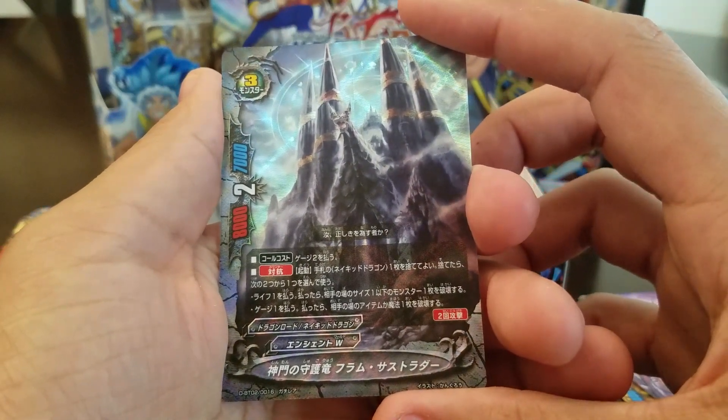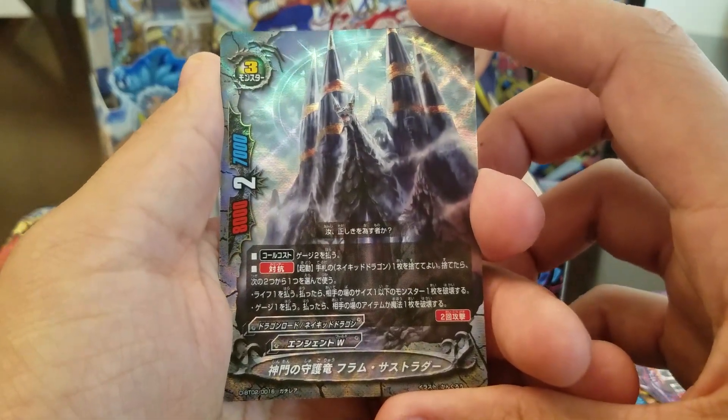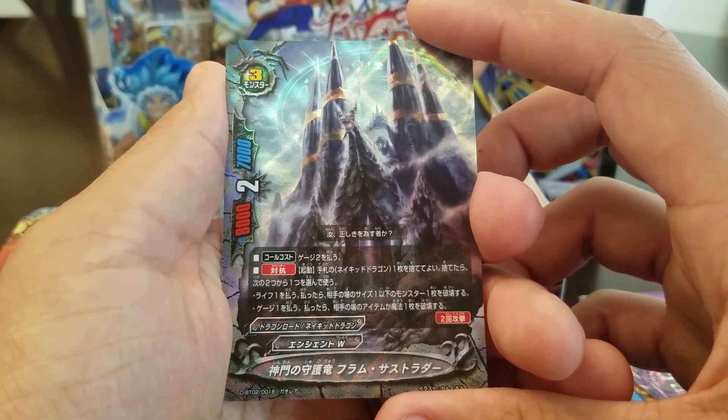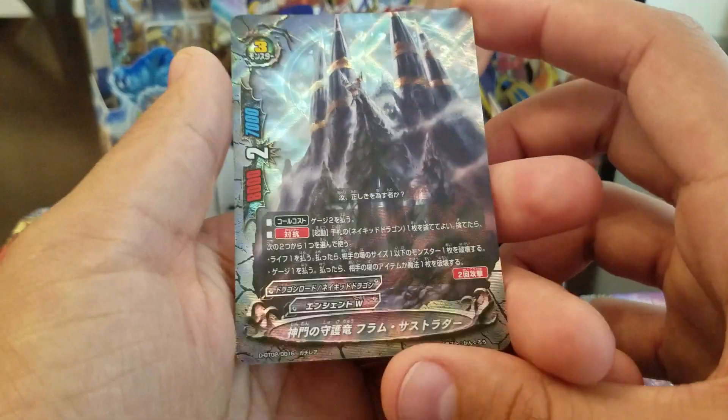Pay two gauge and choose one of the following abilities, or discard — pay two gauge to summon it. Its counter ability is: discard a card from your hand to activate one of the following abilities. You can pay a life and destroy a size one or less monster, or pay a gauge and destroy an item. That's pretty cool.